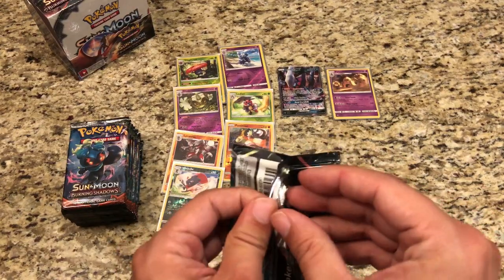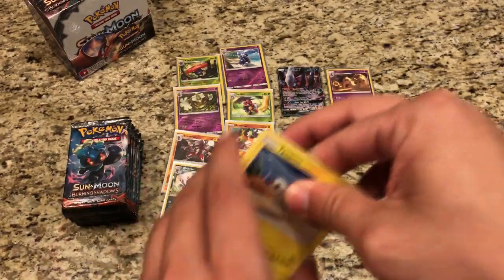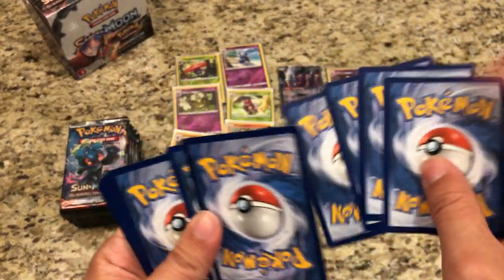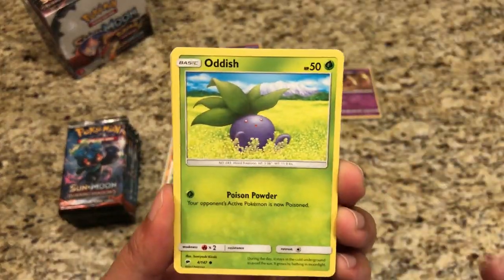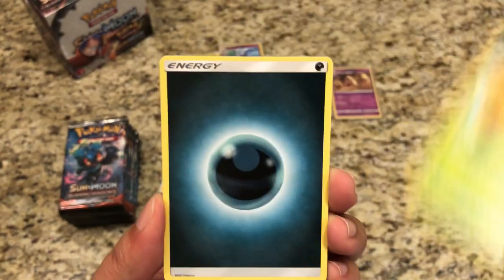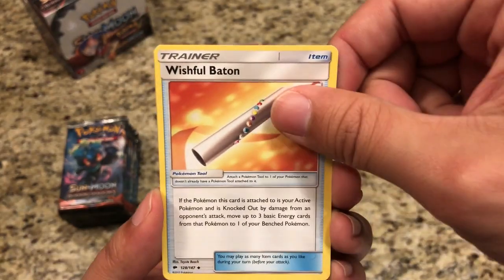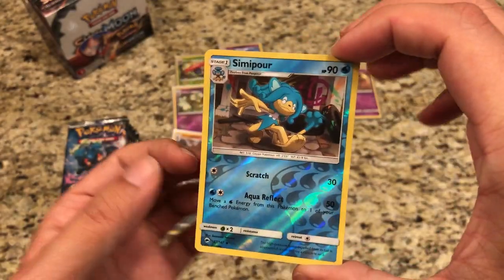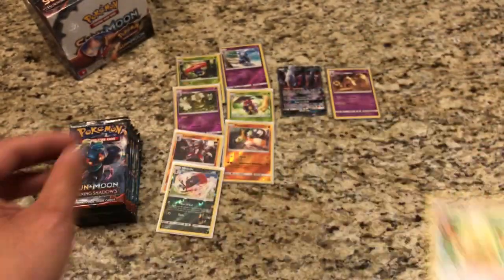Pack number four: Tynemo, Oddish, Duskull, Morlul, Caterpie, Dark Energy, Gloom, Acerola, Wishful Baton. Our reverse is a Simipore — just an uncommon. And our actual rare is a regular Rare Persian.